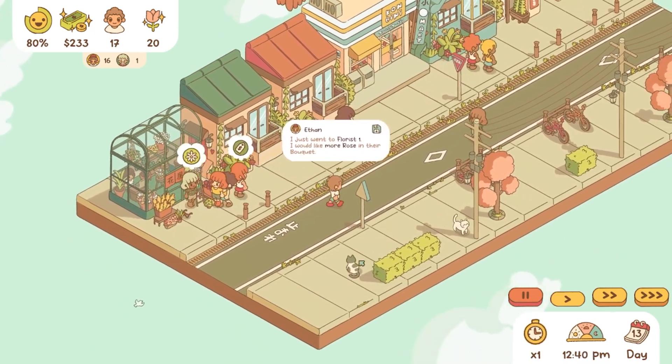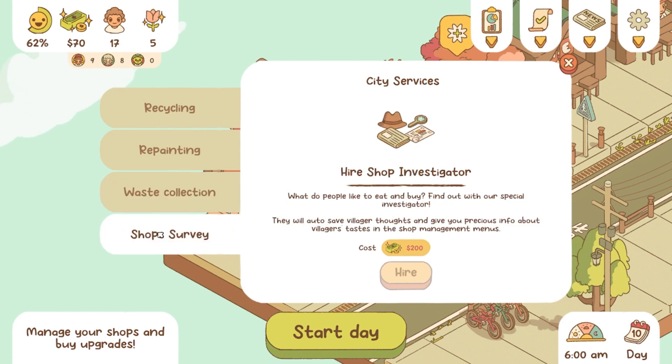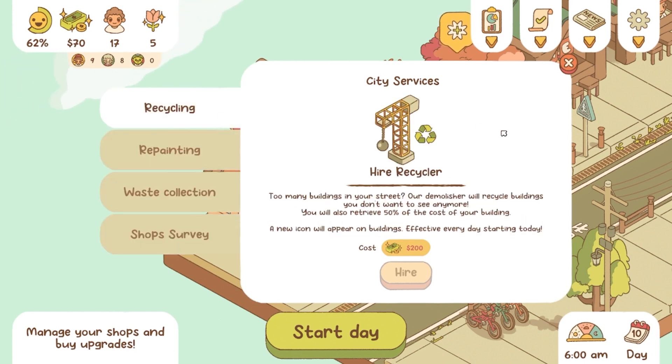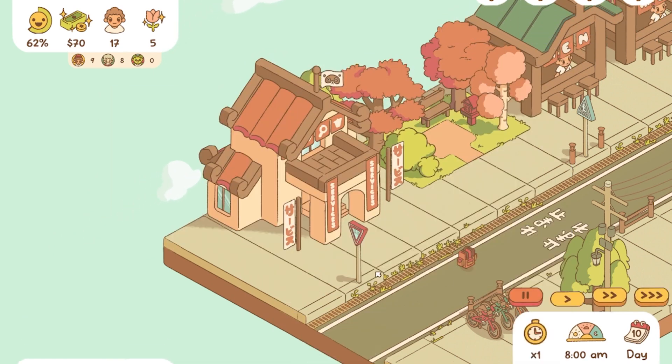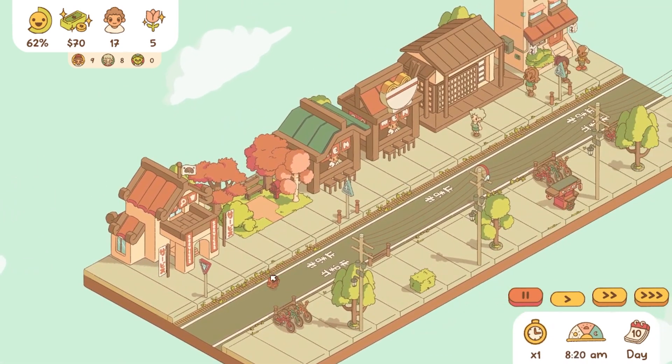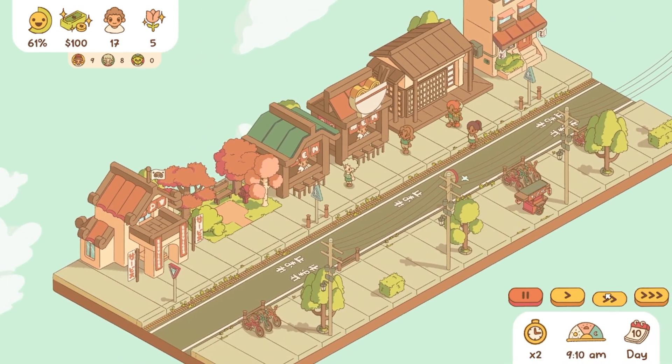Finding out what each group likes is part of the fun of the game, but getting an upgrade to have your tanuki friend keep track of what the shop visitors are saying is a lifesaver. It'll really take a whole step away that you need to manage and just make maintaining the happiness overall a lot easier.